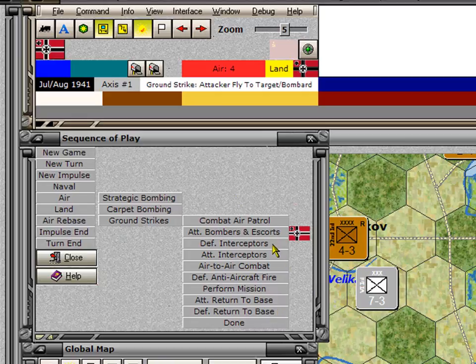So we send them out, they get intercepted by the defender, the attacker gets the opportunity to intercept the interceptors, then air-to-air combat, then anti-aircraft fire by the defender. The mission is performed — in this case, the mission is ground strike. The attacker returns his air units to base, and the defender returns his. That's what we're going to cover in this chapter.